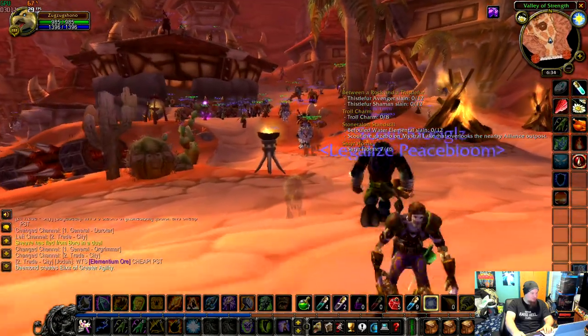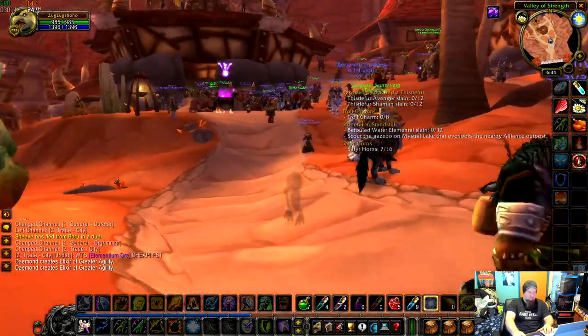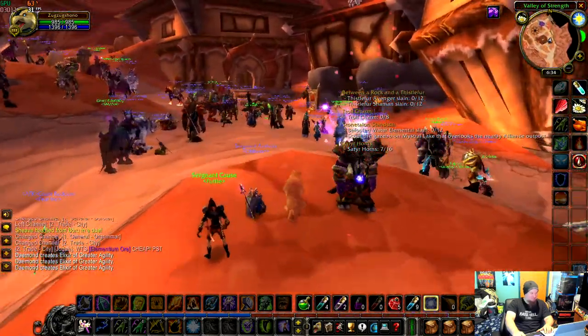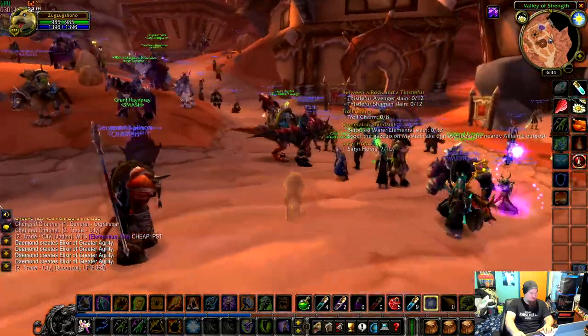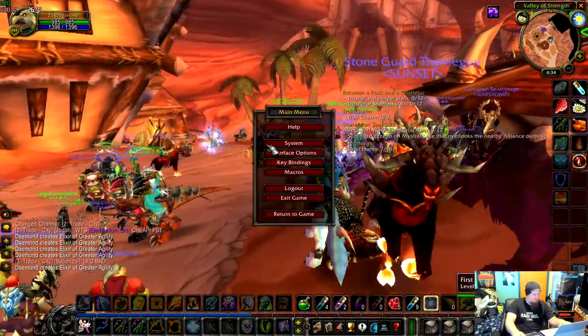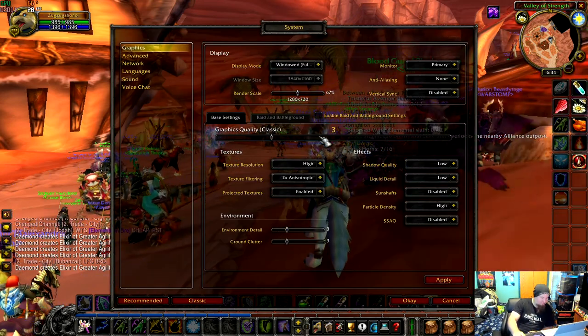Now that we're actually getting into town, you can see the frame rate dipping again. I think that it's a CPU thing — it's got to load more stuff on screen. So even in a busy town with the graphics settings all the way down, what are we going to get when we set the graphics up?